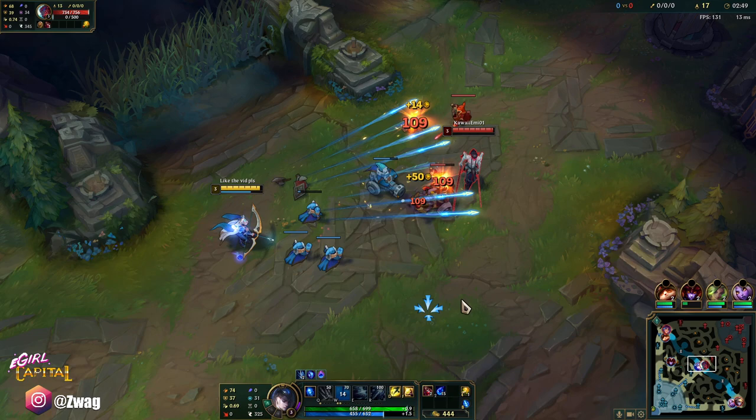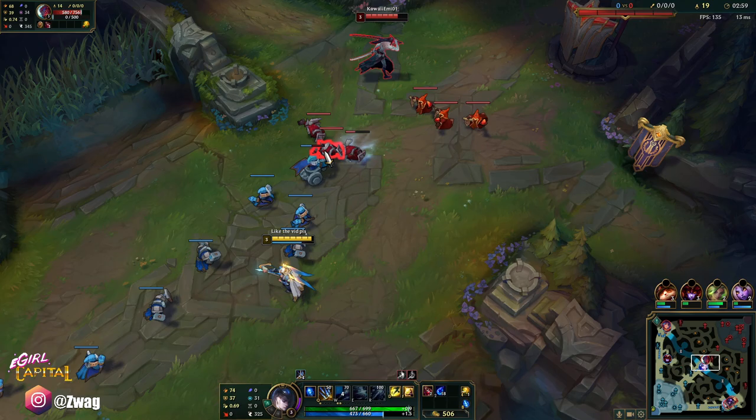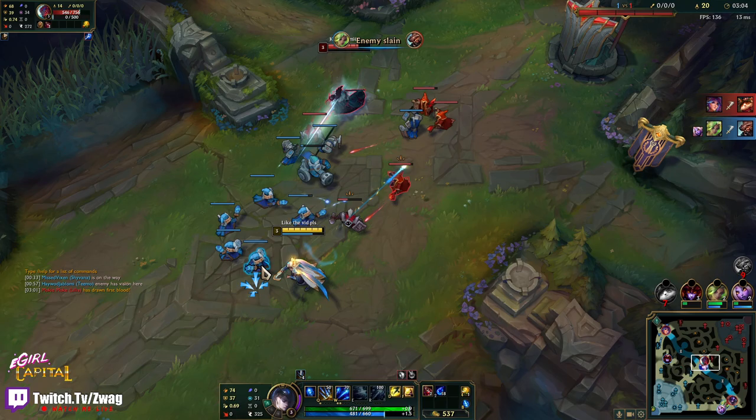I'm putting two points in W here because I don't need the vision yet, and a stronger volley is going to secure me a cannon. I need to shove this wave in so it resets, because I'll get ganked if I'm sitting in front of his turret.